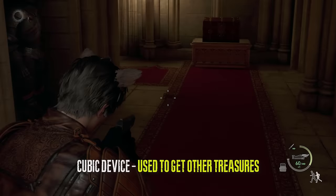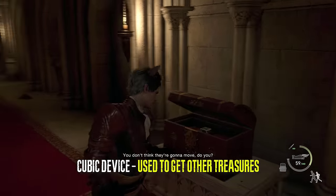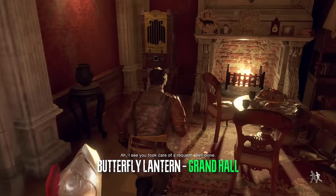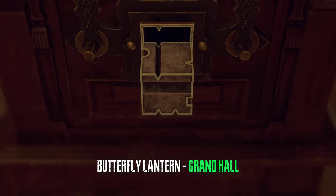After you fight the armors with Ashley you can acquire the cubic device. This device will be used to open other treasures. Right after that we can use the cubic device to acquire a butterfly lantern at the merchant's office.